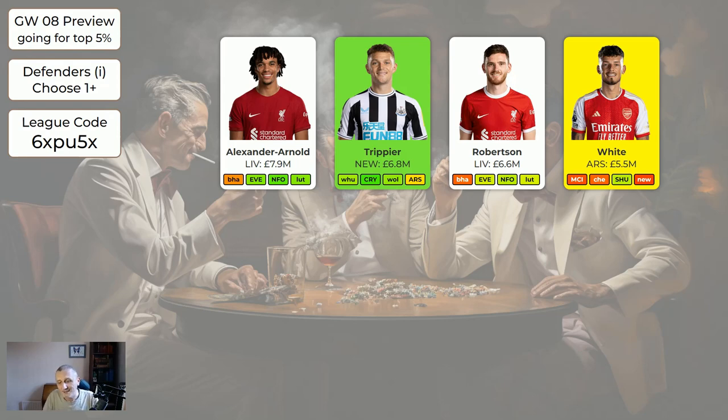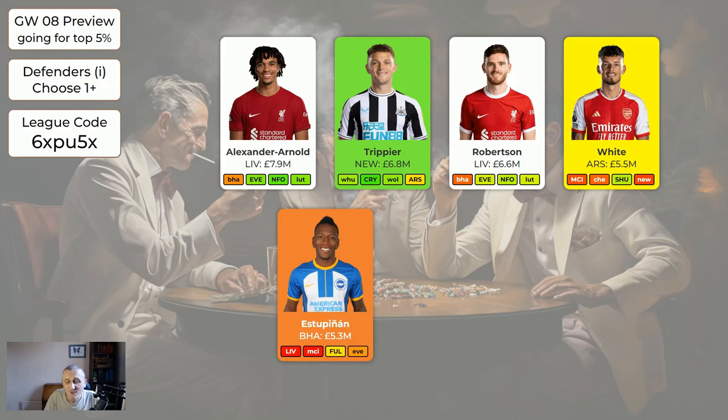I've put in White from Arsenal - that's a new player this week. We already have Gabriel and Saliba. There's some doubt regarding whether Gabriel is going to be staying the first choice defender. Saliba is probably okay. White does seem to be quite attacking and his minutes seem pretty secure. He is the most expensive of the three but I think he's also the safest bet. Estupinan got minus two last week and is now injured for maybe a month, so absolutely do not buy him - he's probably going to go down in price.